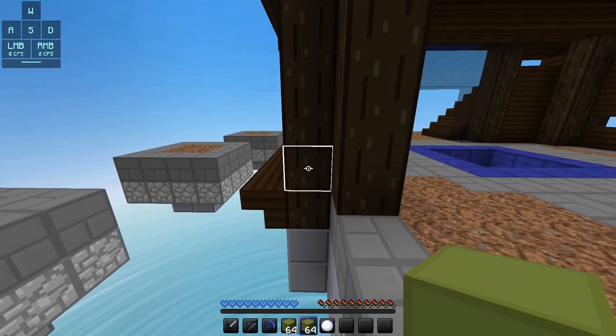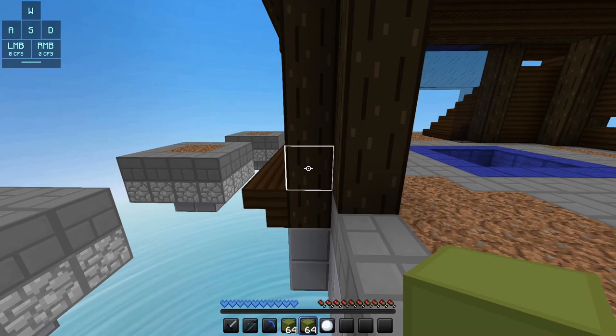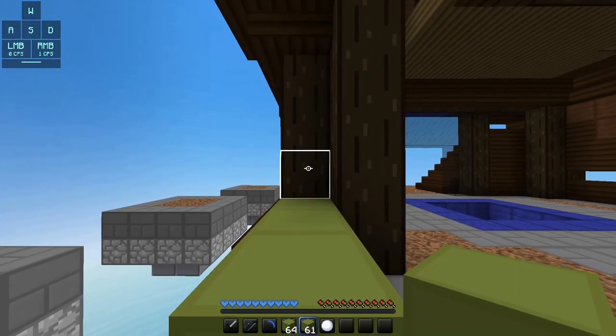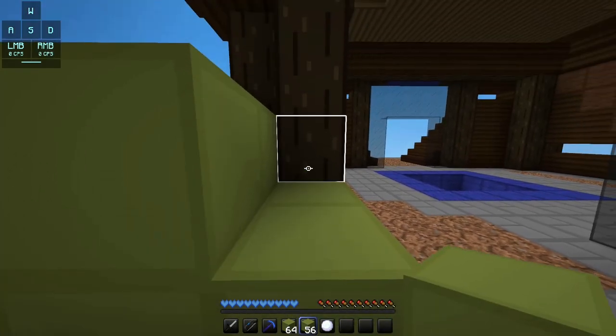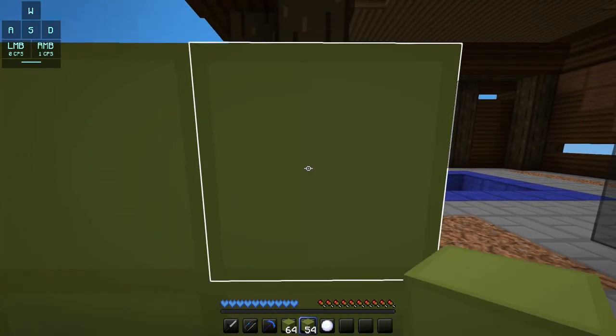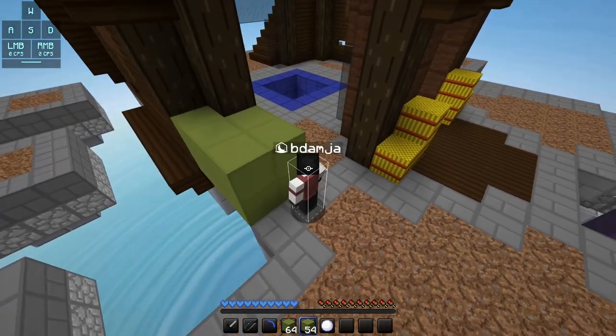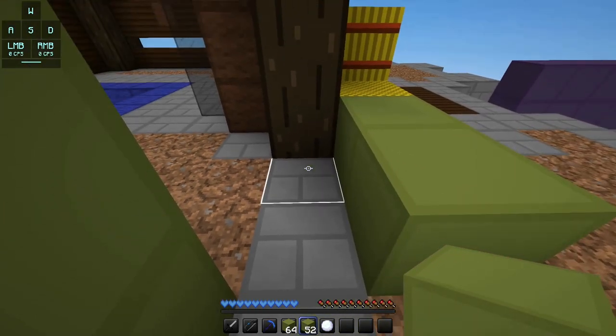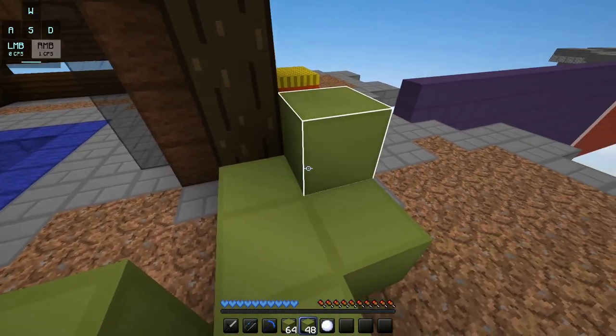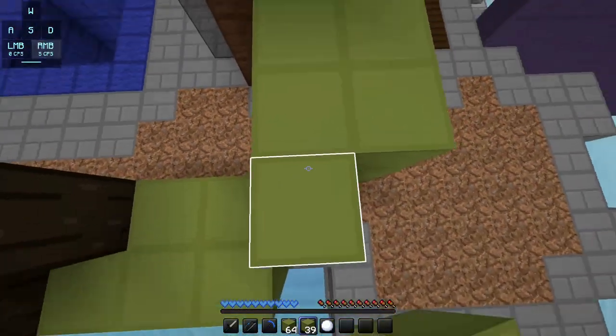The first thing you want to do is face this block right here. Place three blocks, go up one, place another three, go to this block, place two blocks, go to one above that, and place another two blocks — so you're going to have a shape that looks like this. Then you want to turn and be facing right here, place two blocks, look here, and place three blocks. Repeat that sequence three more times until it looks like this.